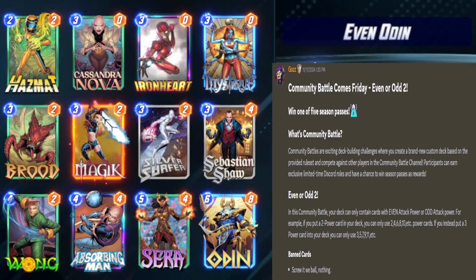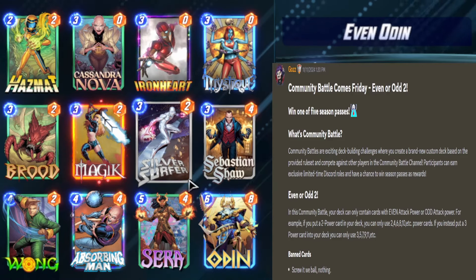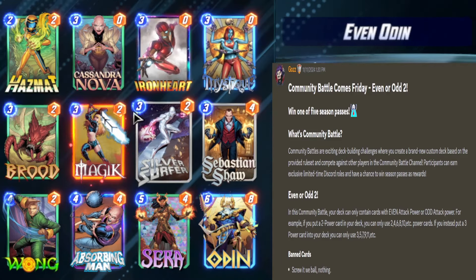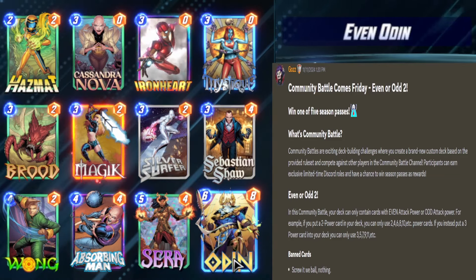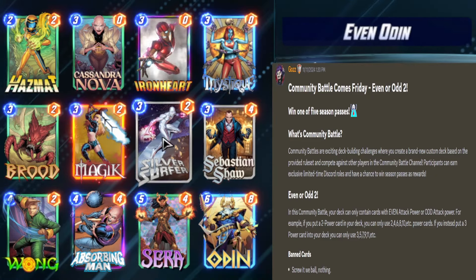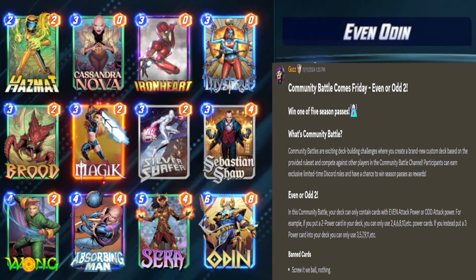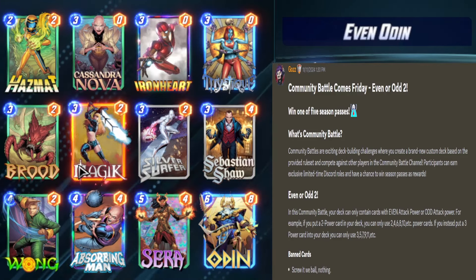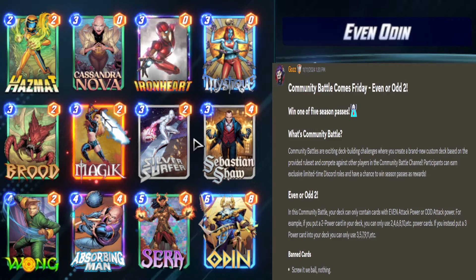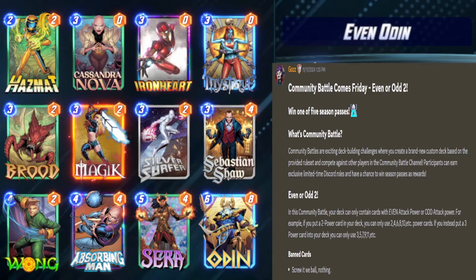This deck plays three powerful on-reveal cards: Hazmat, Ironheart, and Silver Surfer - Silver Surfer being the most powerful - then Absorbing Man to copy those abilities, Wong and Mystique to trigger those abilities multiple times, and Odin to trigger them even more times. If you Wong-Mystique play a card into that location it triggers four times, and then if you Odin that location it triggers 16 more times. Sarah and Magic allow you to manage the curve, and Brood and Sebastian Shaw are the best cards to put these pumps onto.